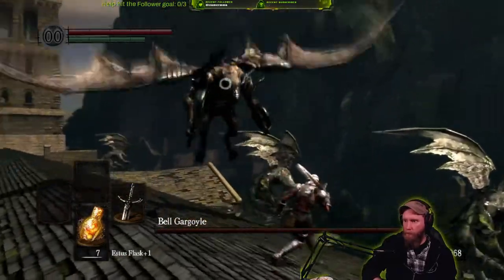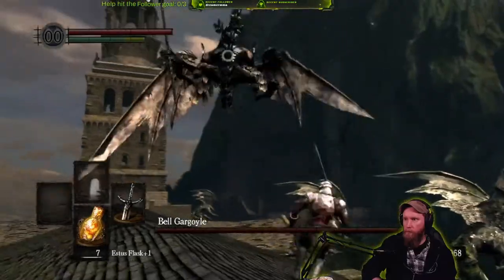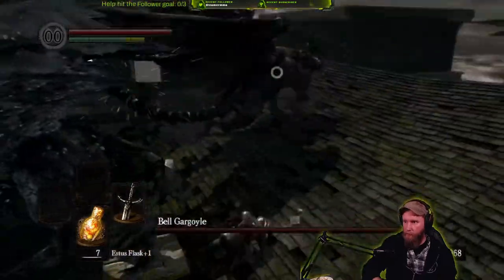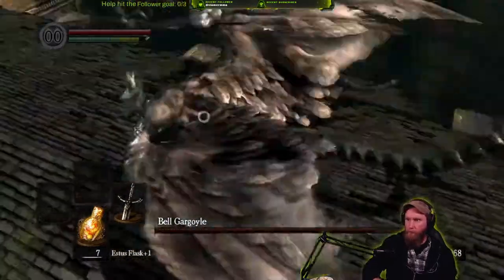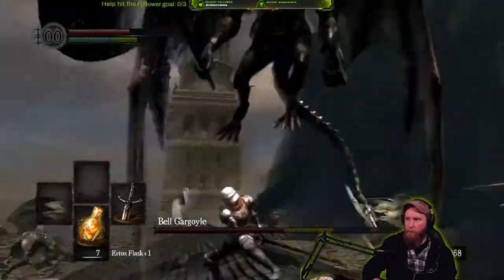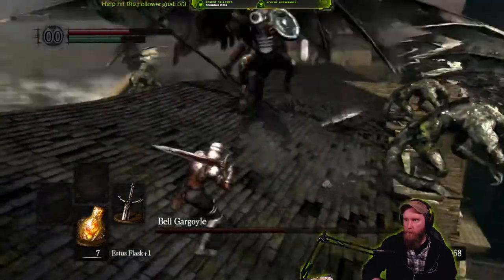During the beginning of this fight, I took some rough hits and needed to heal. You see me jockeying around, trying to get the gargoyle to land one of the easier to dodge attacks so I can get close and get some hits in. I now notice that I was using my weapon single-handed, which is something I've since then remembered to pay attention to, so I probably could have been doing more damage per hit during this encounter.